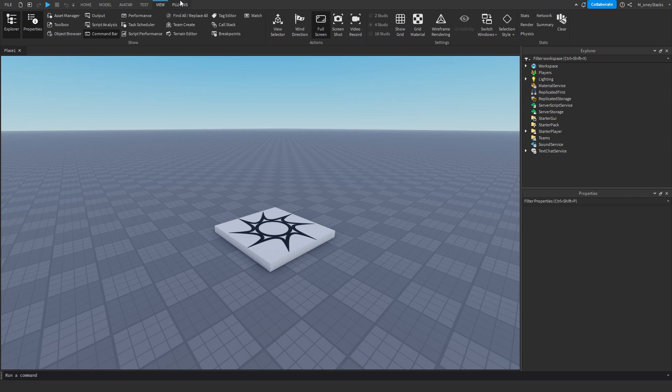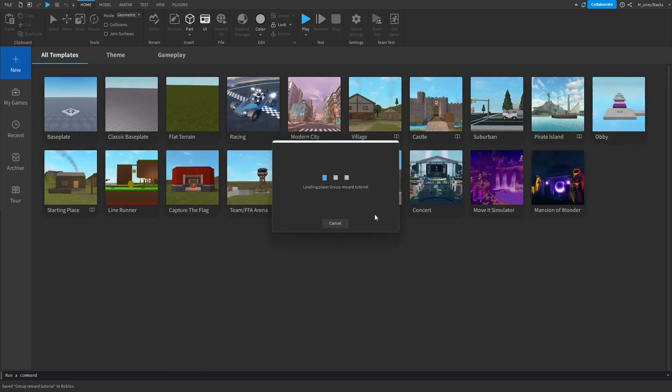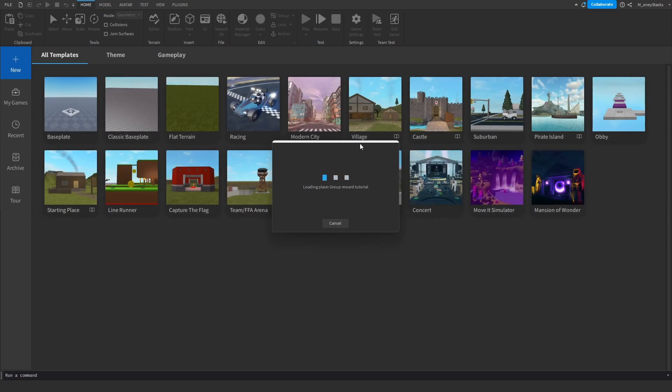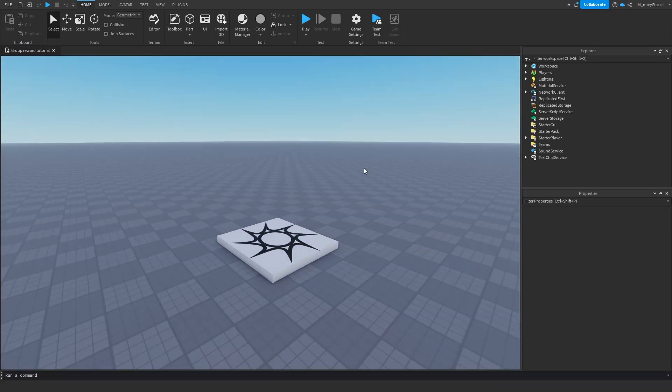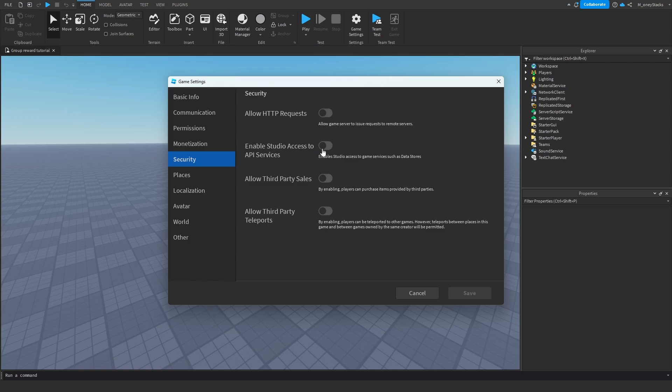So the first thing we need to do is go to Home, Game Settings, and save to Roblox — you can call this whatever you want. I'm going to call it 'group reward tutorial' and save this and wait for it to reopen. When it does open up, we need to check API services. I'm going to go to Game Settings, go to Security, and check 'Enable Studio Access to API Services.' This is going to enable us to test data stores inside of Roblox Studio, and we're just going to save that.